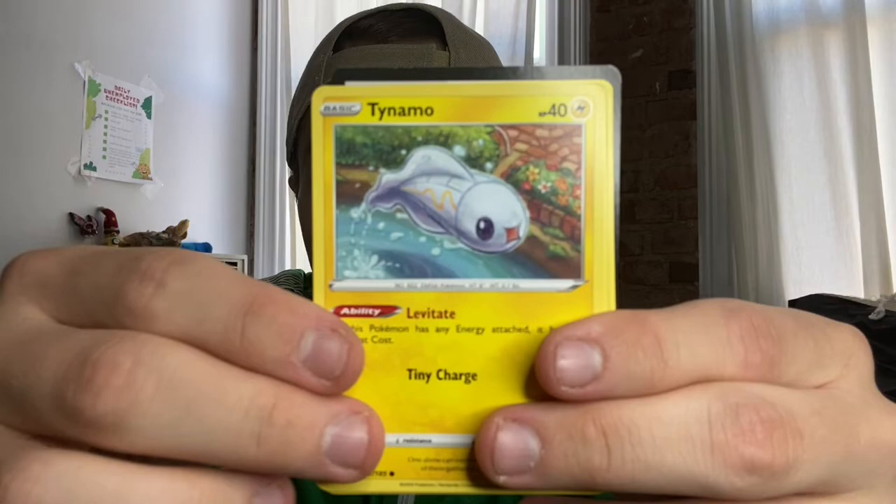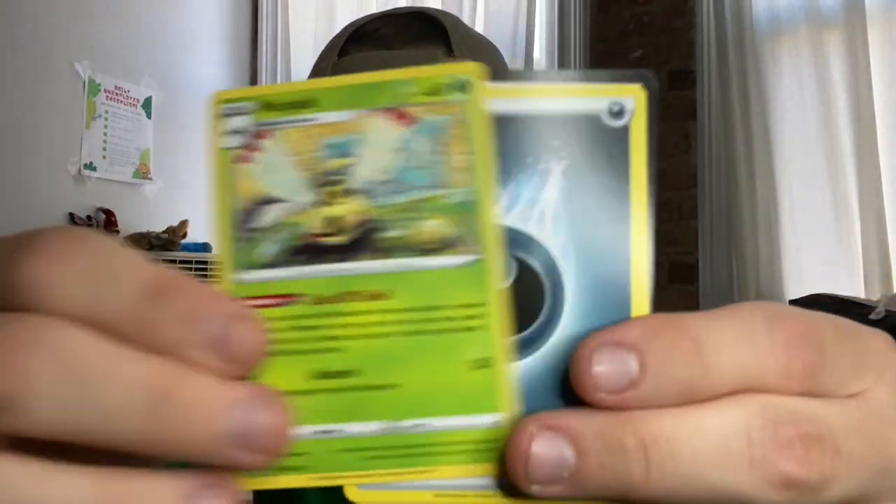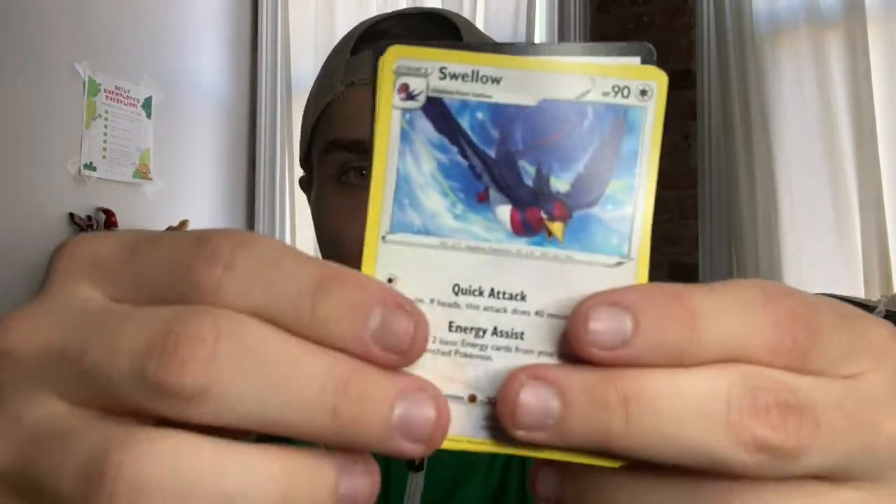Vivid Voltage, here we go. Once again praying for a Togepi — maybe if I just say it over and over again it'll come true, just manifesting a Togepi card into existence. Trubbish — I have like a million Trubbish cards. Reverse holo, a lot of reverse holo trainer cards today. Spearow is actually my favorite Pokemon; it's one you find right when you first start the game. I always would train it to max level and use it in the Elite Four. I know there are better Pokemon for that, but I have like a loyalty to the Pokemon I start with. There are people who abandon their starters — I'm sorry, but it couldn't be me. I would never do that.